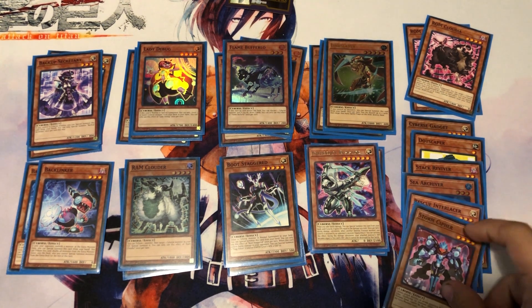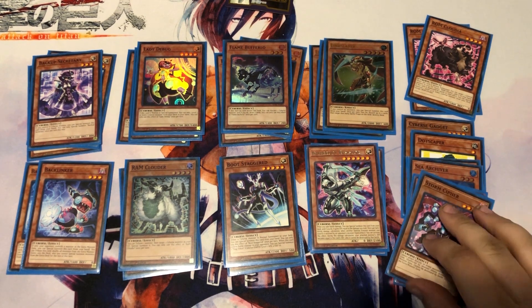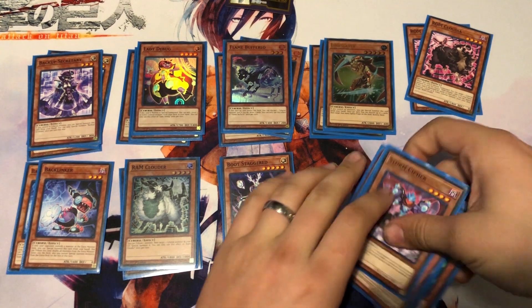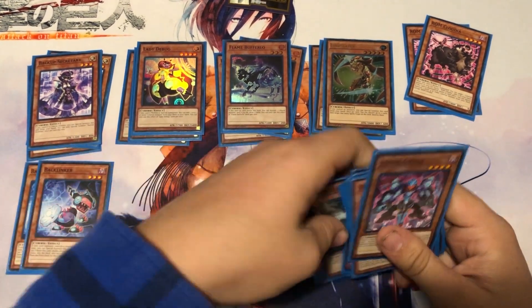One copy of Storm Cypher — the only reason I'm running this is because it's a Level 4 with 2400 attack. It cannot attack directly or attack monsters in the Extra Monster Zone and is unaffected by monster effects in the Extra Monster Zone — cannot be destroyed by battle with Extra Monster Zone monsters. It's heavily tied to the Extra Monster Zone both in restrictions and protections, but it's a 2400 attack Level 4. If you just need something to run over monsters, there you go.